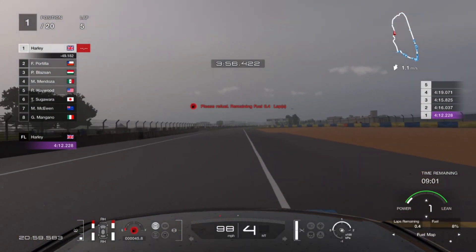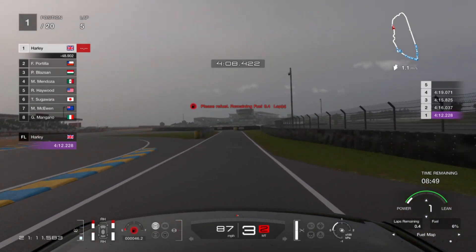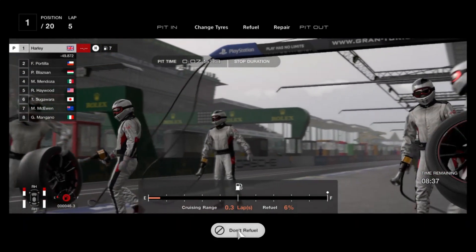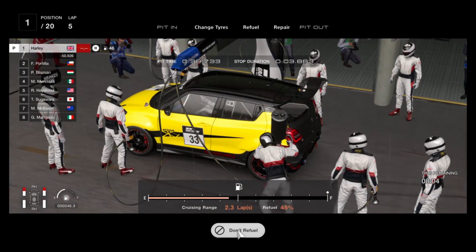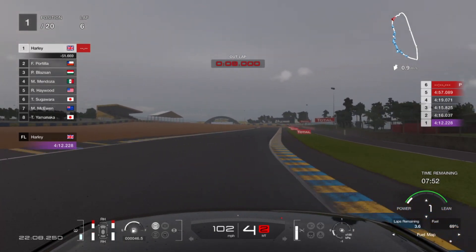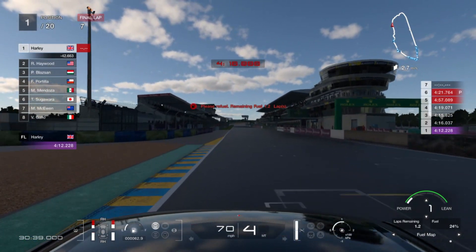At this point the front tyres are dropping off quite badly, but we don't need to be pushing hard — we've got a big gap to the field. Now we head into the pit lane, where I make a bit of a major mistake that doesn't cost my race. Be careful not to skip through the menus too quickly in the pits, because I accidentally selected 'do not change tyres' when I should have gone for a fresh set of hards. Similarly, be careful not to skip refuelling either. As a result, we carry on with short front tyres, but just take it easy with a big enough gap, and nurse it home for the 6th and 7th lap as some AI cars pit again.